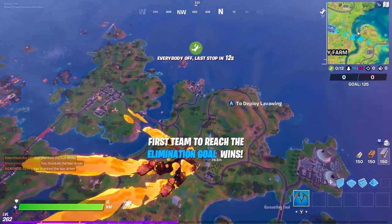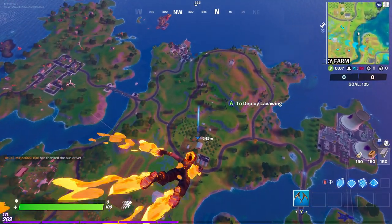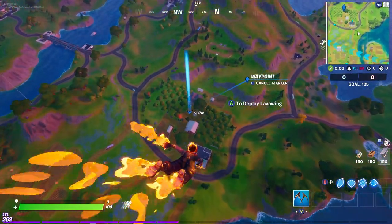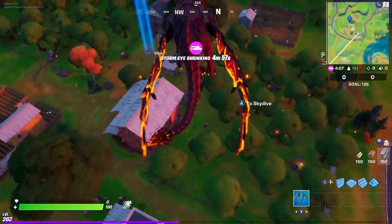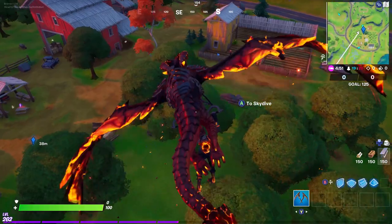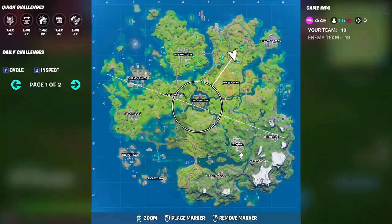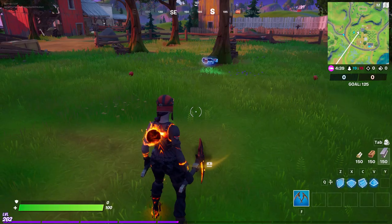As soon as I drop here — you can drop anywhere you want, it really doesn't matter — I'm going to show you how we can glitch this and complete it much quicker. We need to harvest 500 wood; that was the quick challenge. If you look up here: harvest wood, 500.